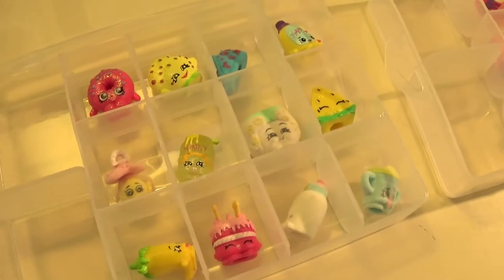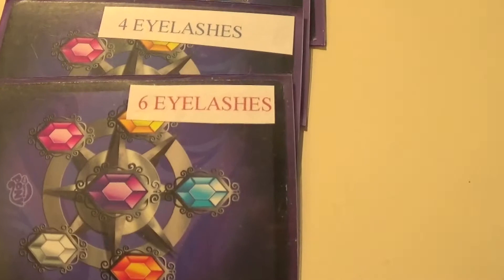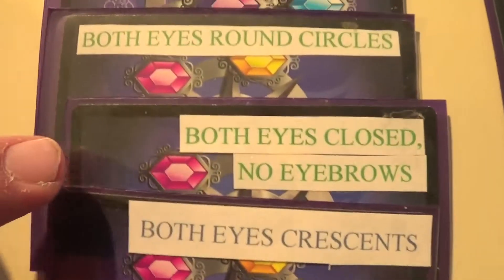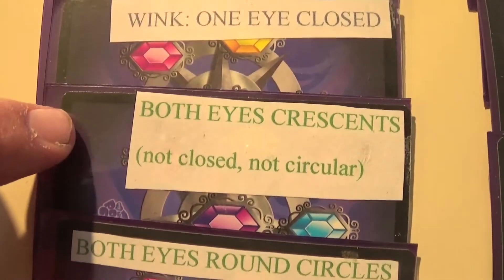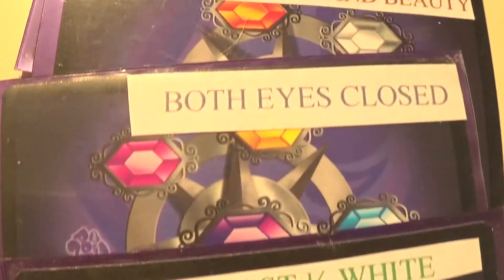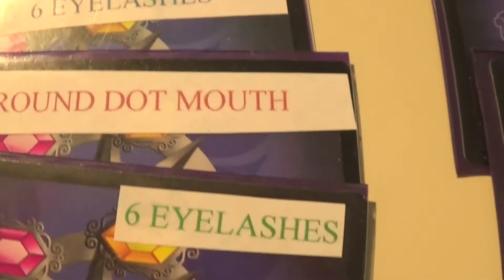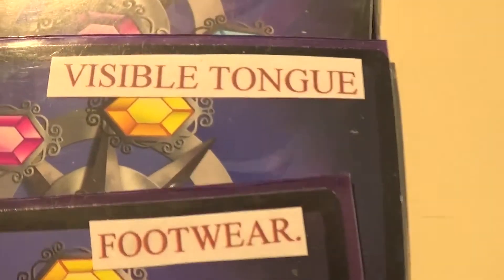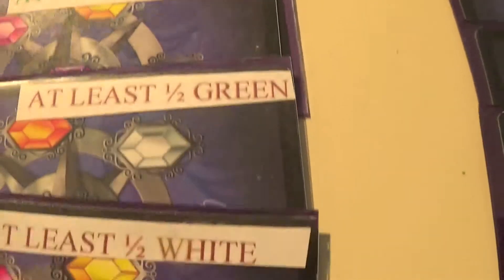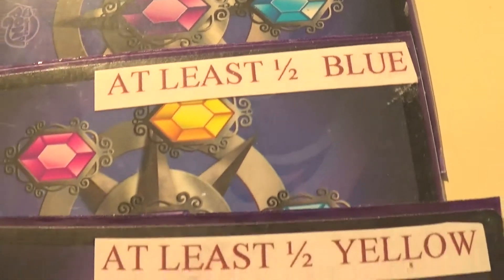Before the party, you might tell everybody to plan that they'll be needing Shopkins with six eyelashes, four eyelashes, both eyes closed, and all these different features that Shopkins might have. Most Shopkins have more than one of these different attributes. Round dot mouth is hard to find sometimes, visible tongue is hard to find. Be sure you bring a visible tongue and some footwear — deep red, green, white, orange, homewares, four eyelashes. That's rare.